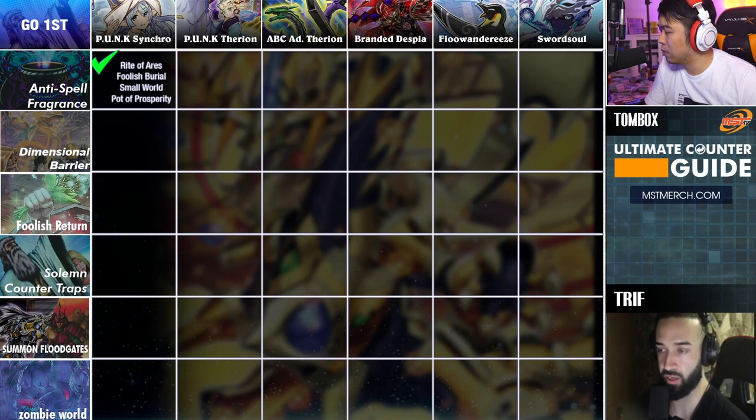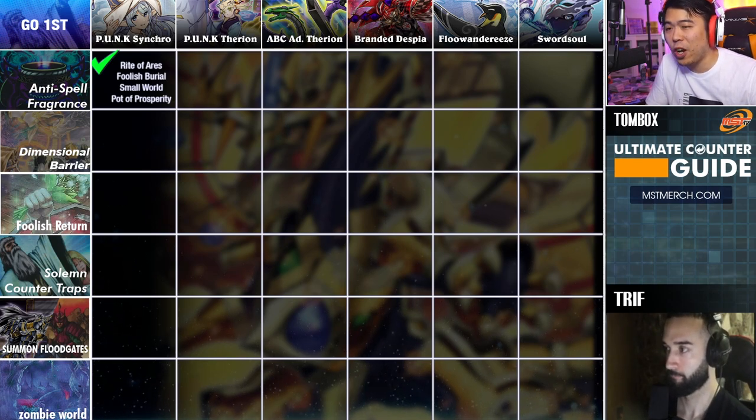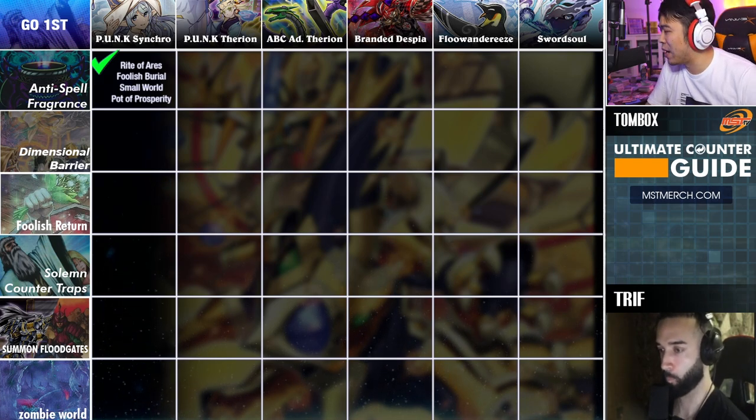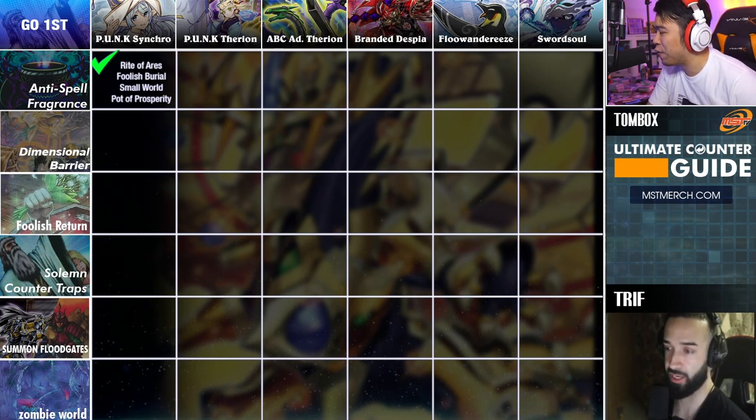The Eldlich engine gives you an auto-clear — the moment you have Eldlich in hand, Anti-Spell isn't even going to stop you anymore, you just go full ham. That's why Eldlich gives the deck some meat for sure.